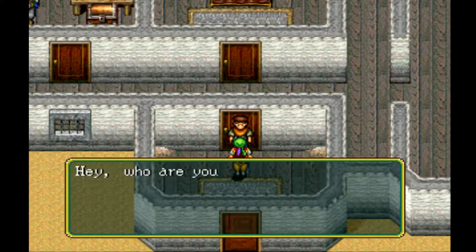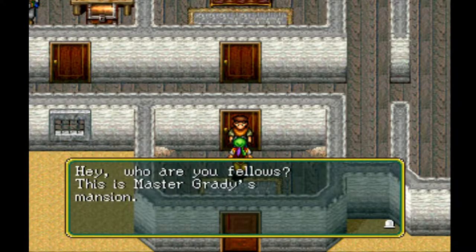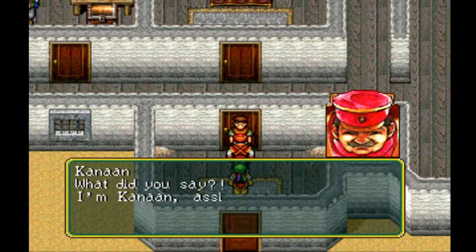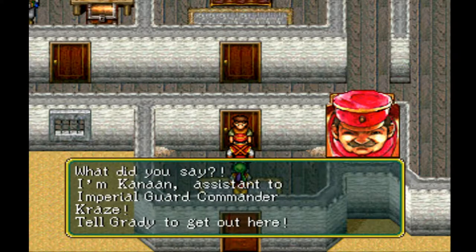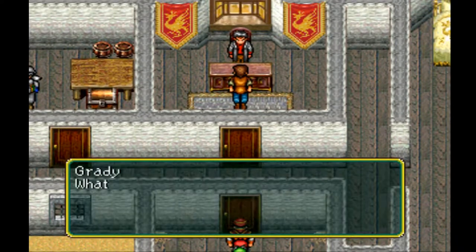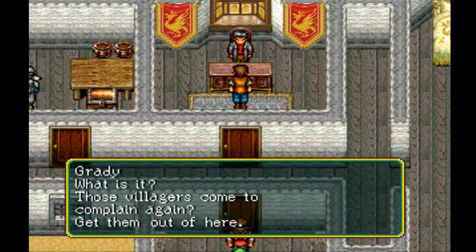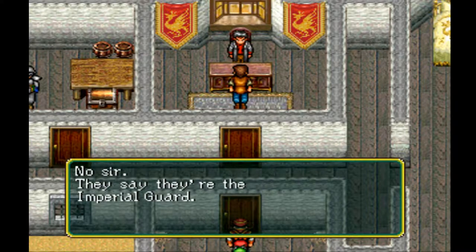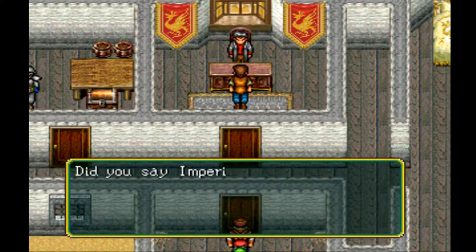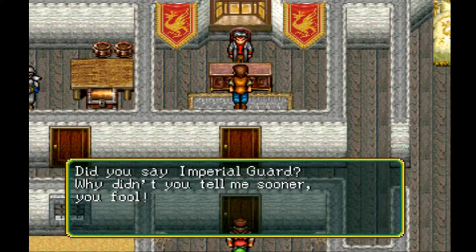Looks like there's not a whole lot else to this town. Hey, who are you fellas? This is Master Grady's mansion. Oh, he's probably talking about Grady, not Gremio — the lady who was saying something about 'Master Gr-' was probably referring to this guy, which makes a whole lot more sense. You're not allowed in here. I'm Kenyan, assistant to Imperial Guard Commander Kraze — tell Grady to get out here. He kinda did tell you, you're just short-tempered, or a little bit of both.